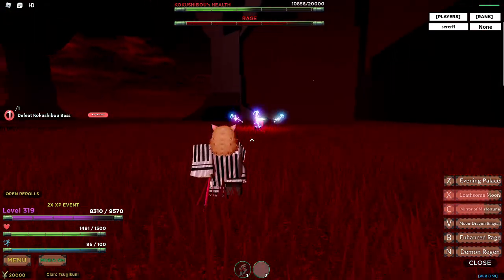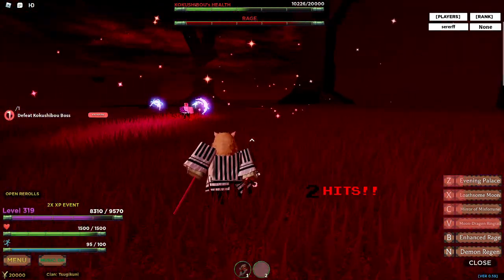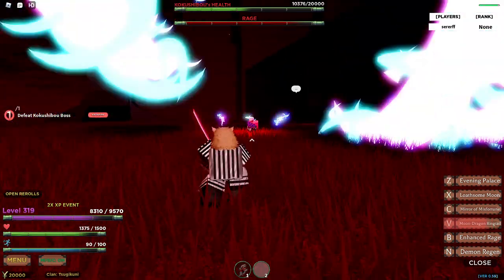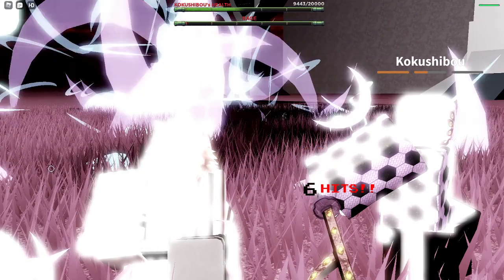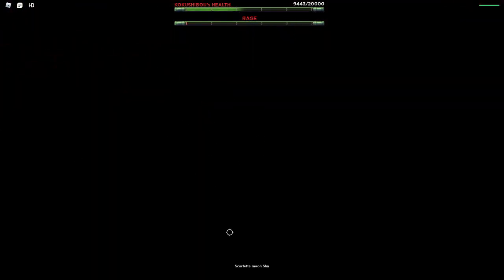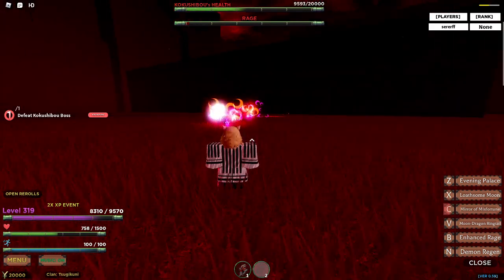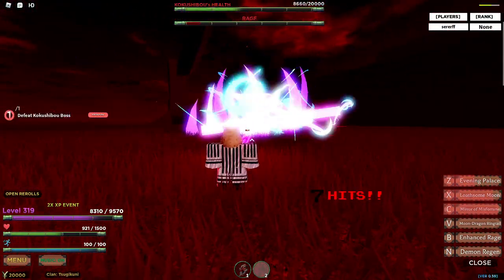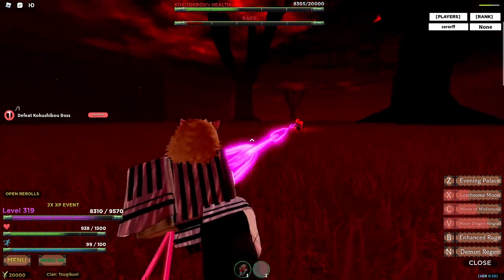Even if he's not directly hitting you, the rage will damage you, and if you're low you'll lose. Sometimes this boss teleports, so make sure he doesn't teleport before you or move away. There's a chain between us — I'm getting hit. I don't know why the game doesn't give us the heal breath when this skill is active, but he can use it and we can't.